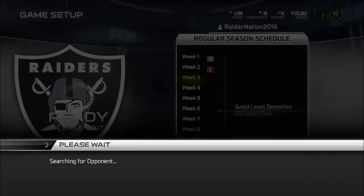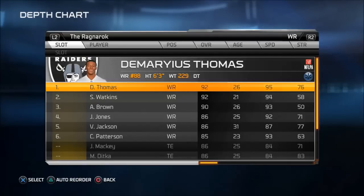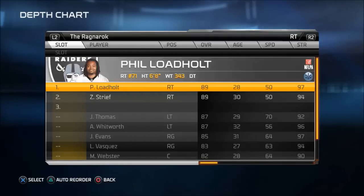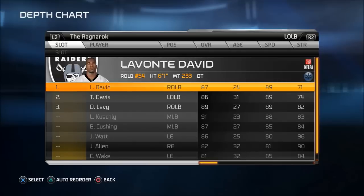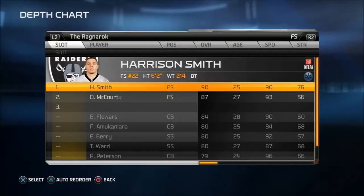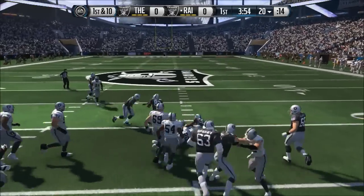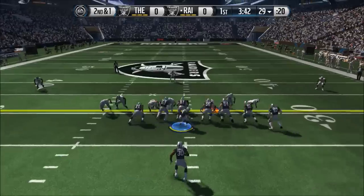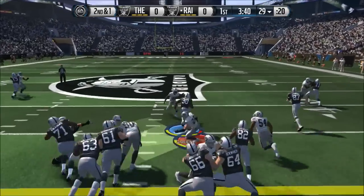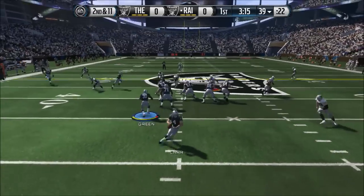What's up YouTube, Raider Nation 2014 here. I got another video for you guys — episode number 45 of my Madden 15 Ultimate Team series. We are here in week 3 of season 7. We look at this dude's team and the first thing I saw was John Elway, a card I've always wanted. He's also using the Raiders jersey, so I respect that — fellow Raiders fan, hashtag Raider Nation for life — even though we're having a rough season, we still gotta dominate him.